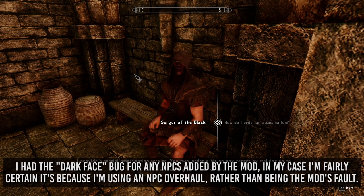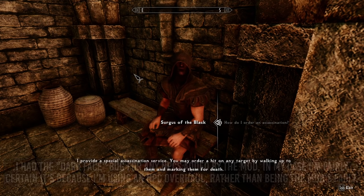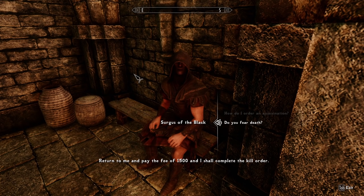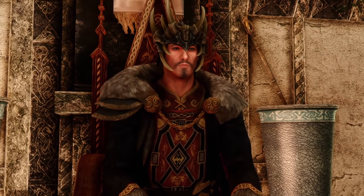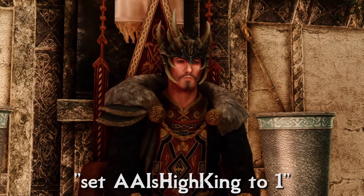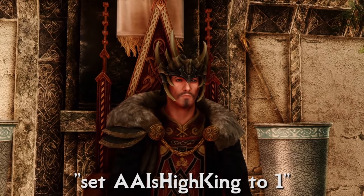With 60 supporters and the Crown in your possession, speak with Ulfric or Elisif to complete the quest and take your place as High King or Queen of Skyrim. Or, if you want to skip this step entirely, you can enter 'set AA as High King to 1' in the console commands, and poof — King.